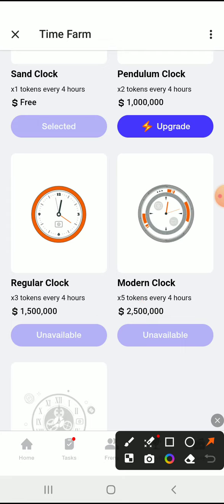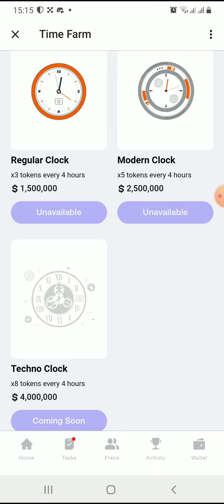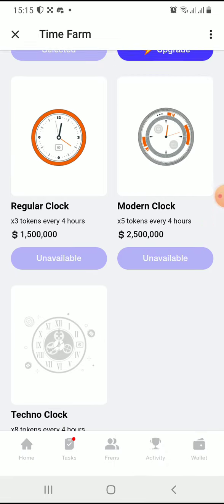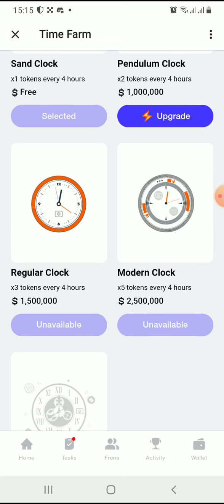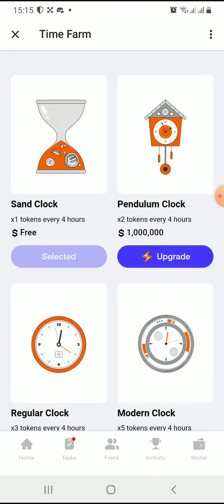There's also the Modern Clock at five times tokens every four hours. The last one is coming soon — it will be eight times tokens every four hours. If you're not on Time Farm, now is the best time. This project is solid — we already have 44 million dollars available, so if you farm it you're sure to get the airdrops and a good reward. Keep farming, bye for now!